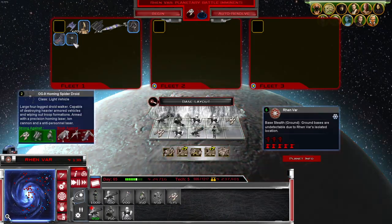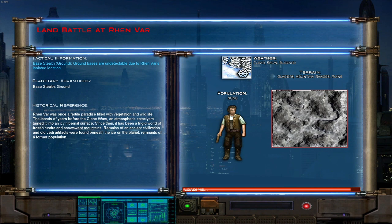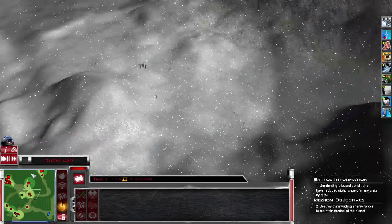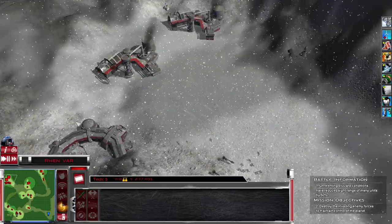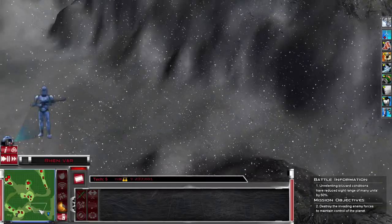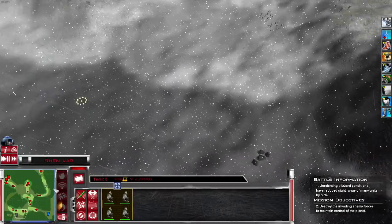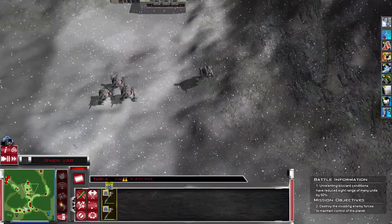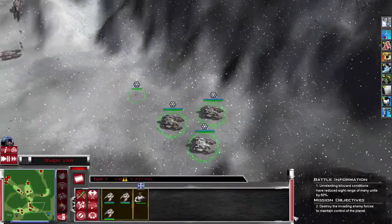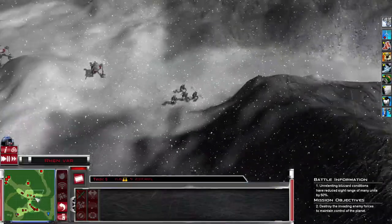Now this is different — homing spider droids! We haven't seen those in a while. We've got some destroyer droids and heavy artillery. This looks fun. I haven't fought any OOM spider droids since the beginning. So I'm going to bottleneck them right here. Our biggest issue is going to be the artillery pieces, which will try to take out our infantry. So I need speeders. I'm going to keep the groups organized — AT-RTs as group three.